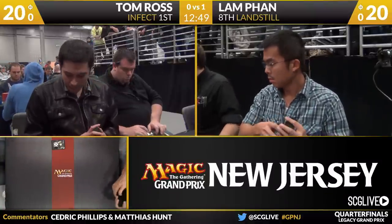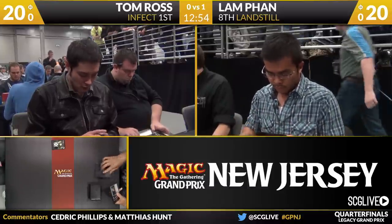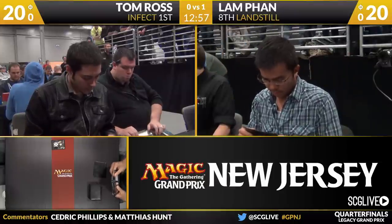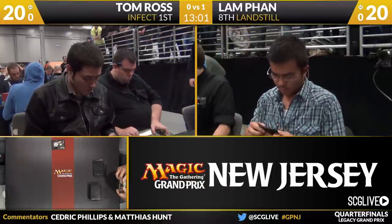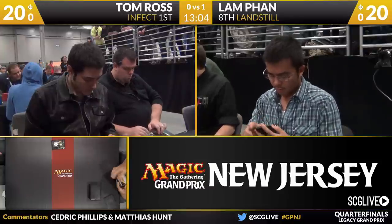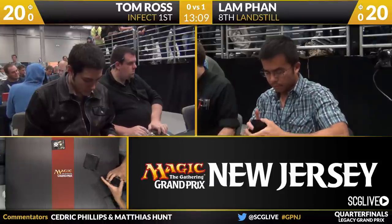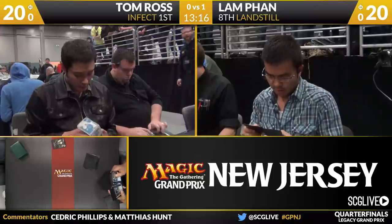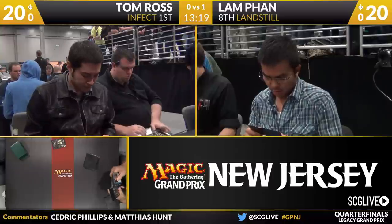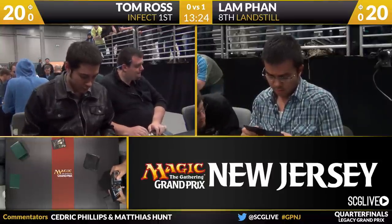As we take a look at the sideboards, we will start with Tom Ross and his two Krosan Grips, a Spellskite, a Sylvan Library, a Submerge, a Nature's Claim, an additional Force of Will, a Spell Pierce, two Hydroblasts, a Blue Blast, a Necropede, a Bajookabog, and a Wasteland. When we saw this match earlier, Sylvan Library was quite good — it was boarded in along with Nature's Claim last time. It'll be interesting to see what Tom does, because I'm not sure either player has played this matchup from their respective sides before. Both players could be improvising here.